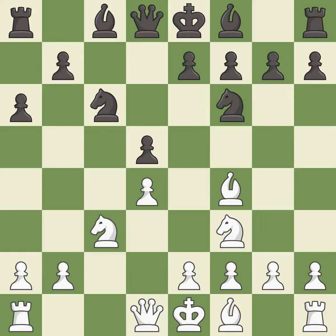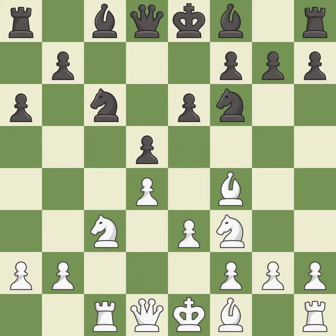This develops a knight off its starting square, getting it into the action. The rook is now on an open file, which helps control squares across the board. This prepares the bishop for development. The bishop is ready to be developed to an active square. It is the last book move.